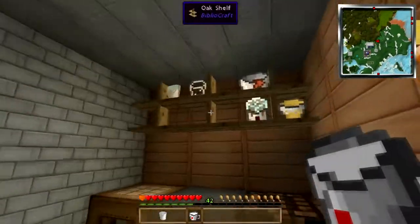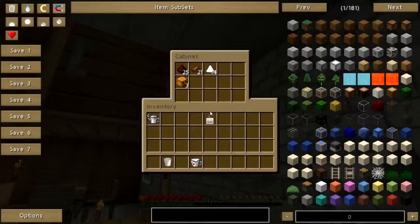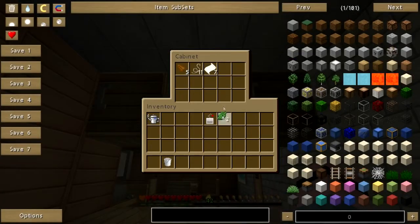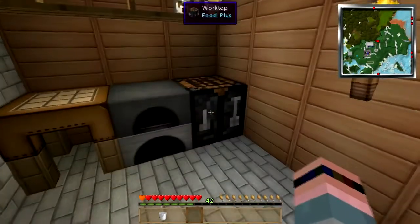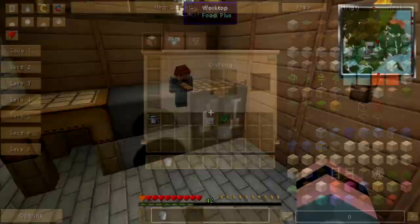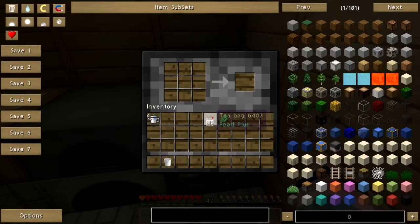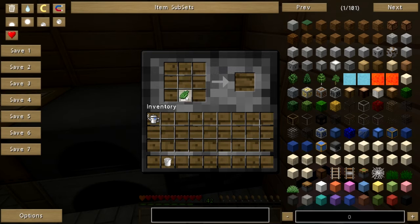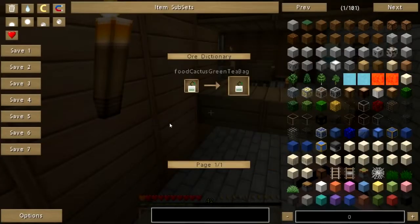I am too full to drink that at the moment. Now you can also take your tea bag and there's various things you can add to it. You can add chocolate to it, you can add dyes to it. I think you have to do it on the worktop though, like so. And that will give you a cactus green tea bag.